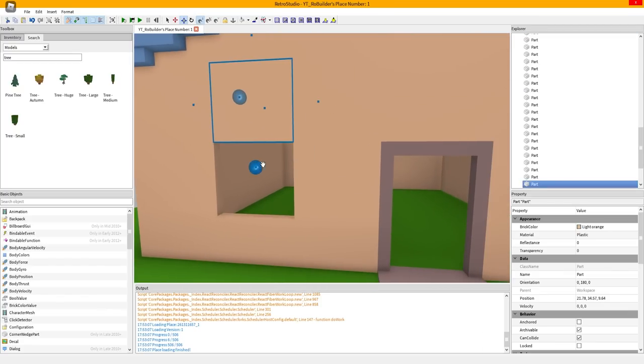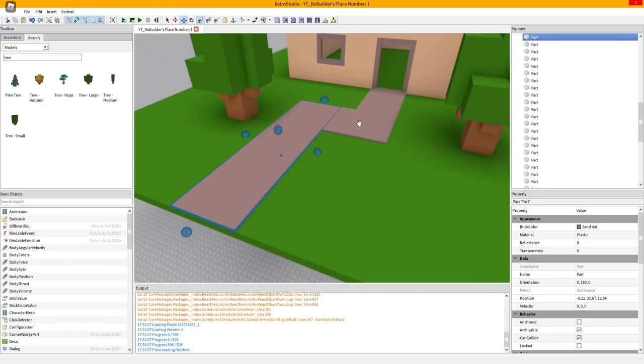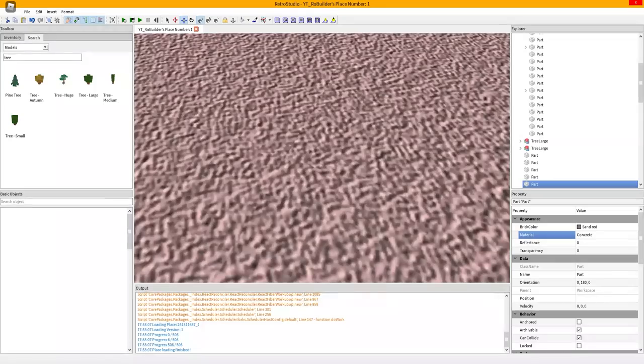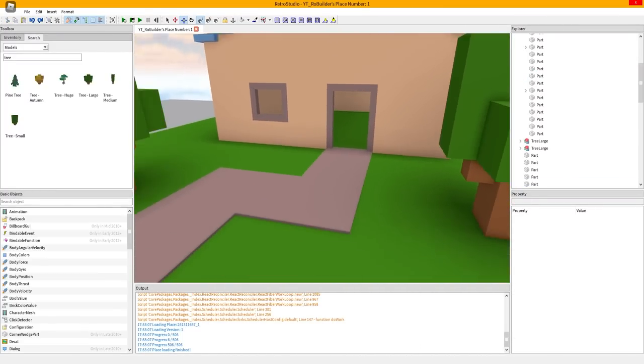There we go - a window frame! This game's looking absolutely incredible. Should we try to add some materials? Let's see what we've got: concrete, corroded metal. The concrete texture from 2009 - yikes. We're sticking with plastic because it looks pretty good.